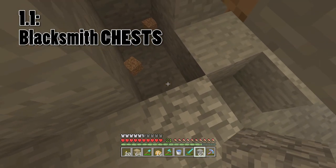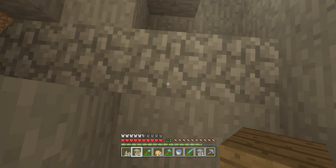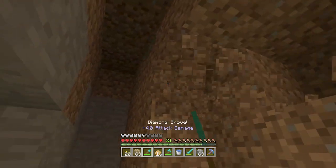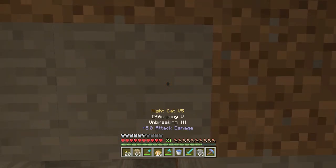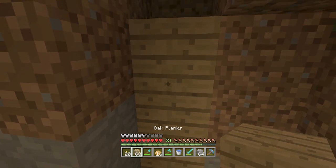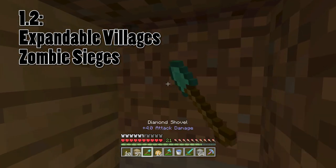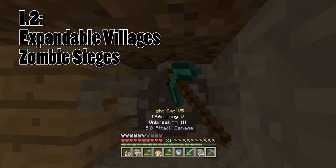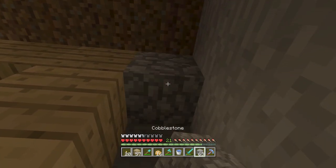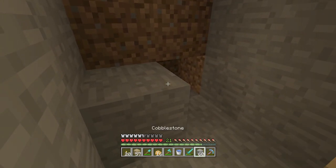They also added blacksmith chests in 1.1. So at that point, when there were just NPC villagers that didn't do anything, it was just a nice find you'd run across. But with 1.1, they added the first use to the village — blacksmith chests. These chests had very valuable stuff: you could find diamonds, diamond swords, iron armour, a bunch of really awesome stuff. That was the start of villages being useful. Then with 1.2, they decided to make the villages expandable — for every free door you have, you can have one extra village population. You could actually expand your village as much as you like, or compress it. They also added zombie sieges for the first time, so you actually had to protect your village.